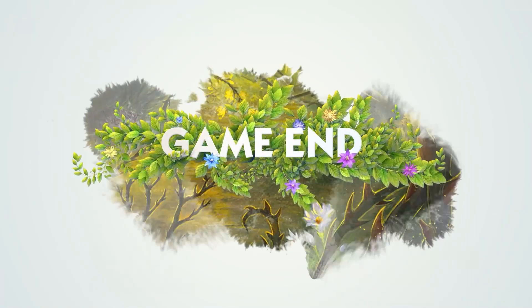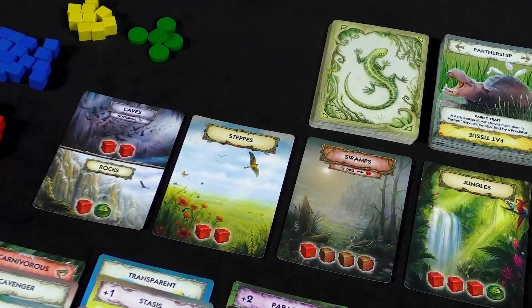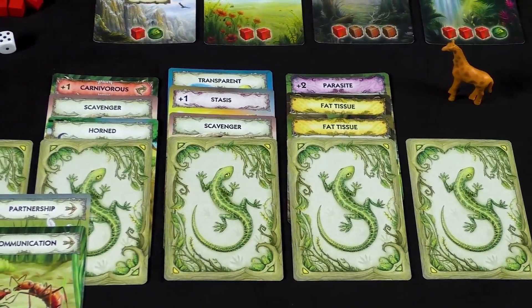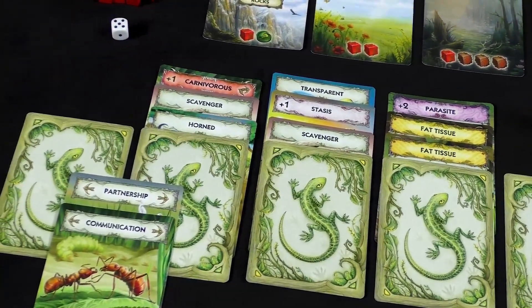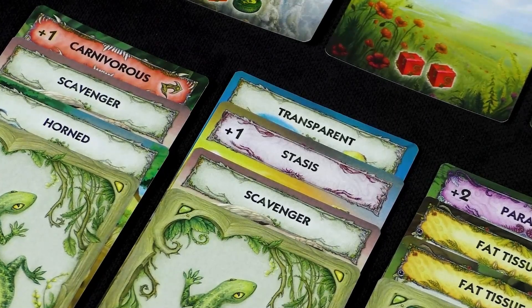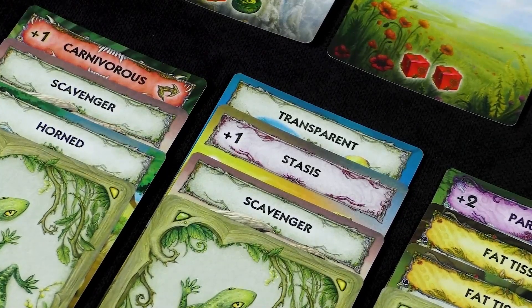Game End. After six epochs, when there are no more area cards left in the area stack, the game ends. Players feed their animals and the animals go extinct as usual, but then players proceed to scoring. Each player counts their victory points: three VPs for each surviving animal, plus one VP for each trait their surviving animals possess, and additional victory points for some traits. The player with the highest number of victory points is declared the winner.